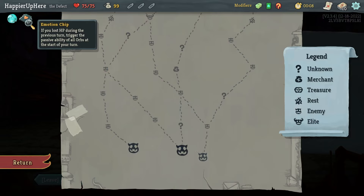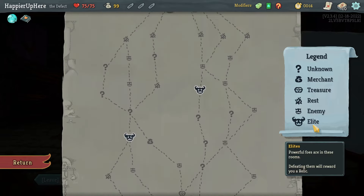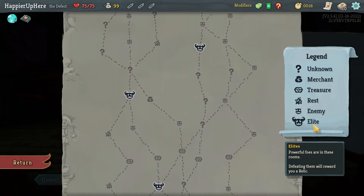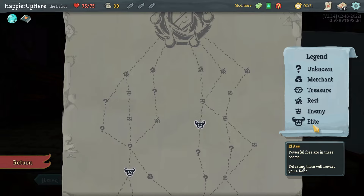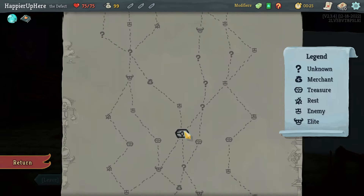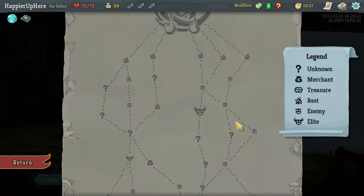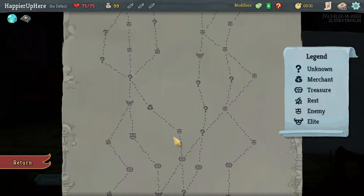First we start off with the heirloom relic: Emotion Chip. If you lost HP during the previous turn, trigger the passive ability of all orbs at the start of your current turn. It's probably not going to be that useful because I'm going to try to avoid losing HP at all. There's a three-lead path on the left with four question mark rooms, and a two-lead path on the right that also gives four question mark rooms total.